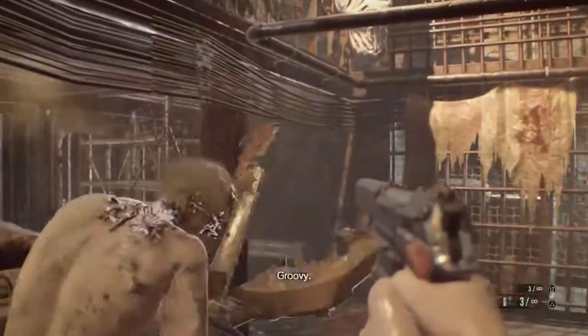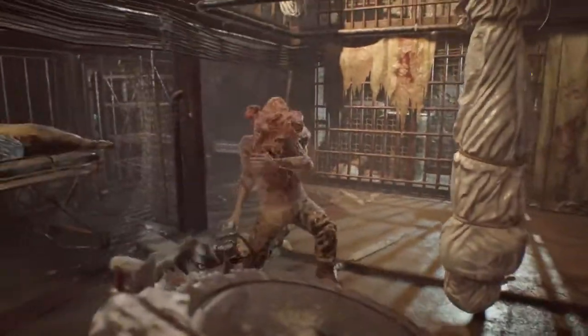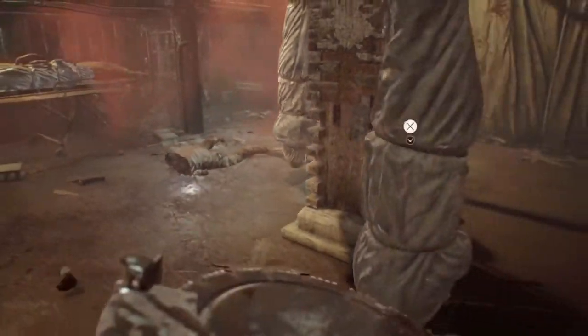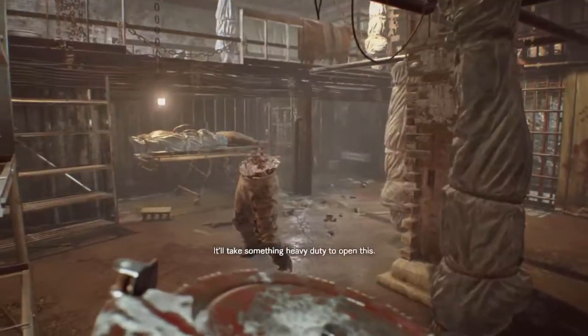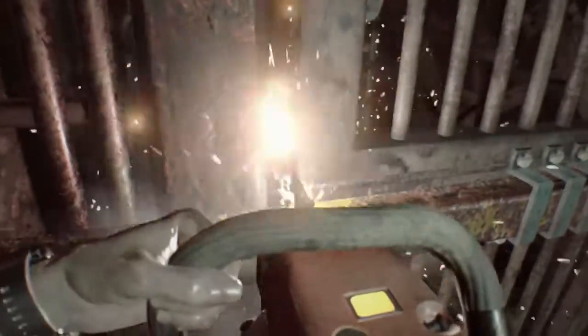Now let's look at the difference between the CROD version and all other versions. In the CROD version there's no dismemberment allowed, so the animation where Jack's upper half of his body explodes does not happen. In all other versions you have to wait for the legs to take a few steps and then fall before you're able to open the door. In the CROD version you can almost immediately open the door because you don't have to wait for that animation.